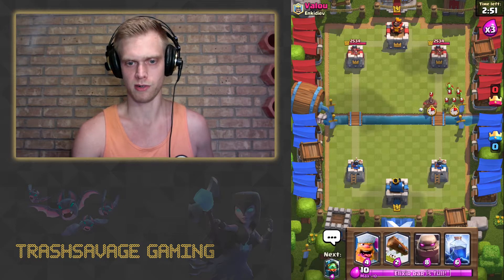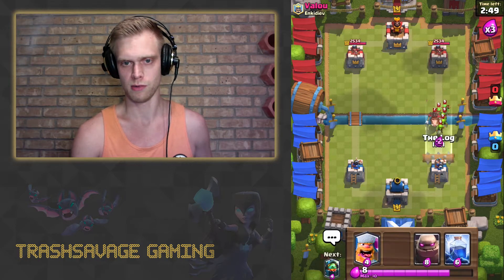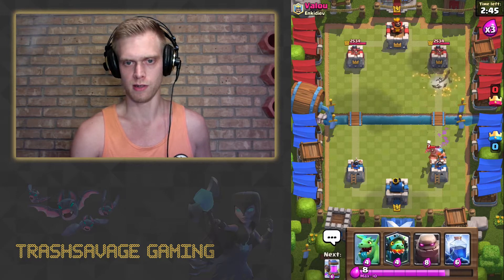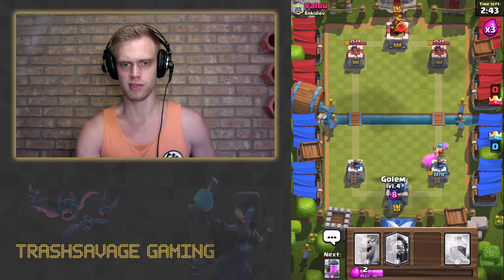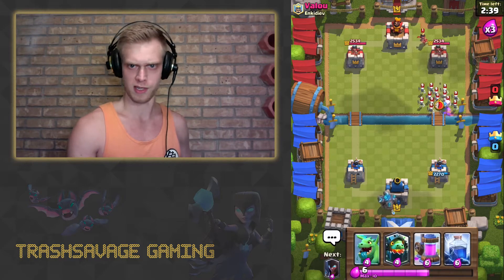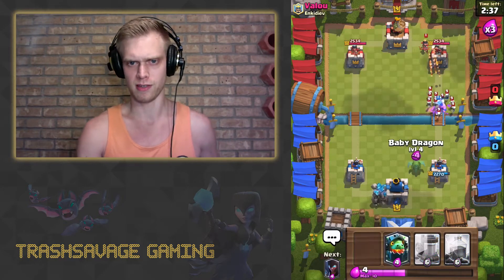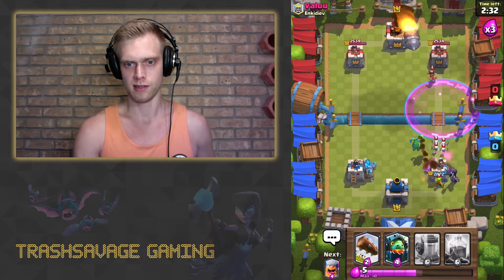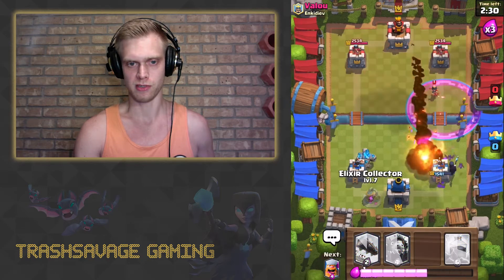I'm going to probably start off with a golem. Get a lumberjack in there. Take care of that hog right here. It looks like he's probably using the zap — the log bait deck. But I don't think log bait's a good idea in this challenge. At least I never had any problem beating it. It's not really a triple elixir deck.